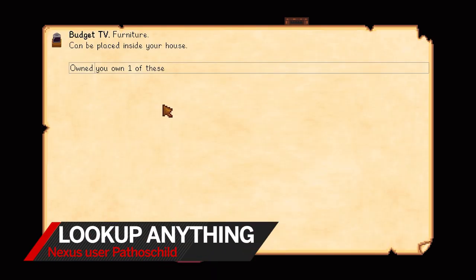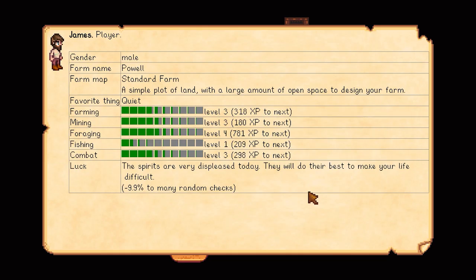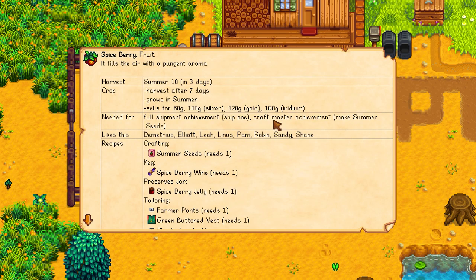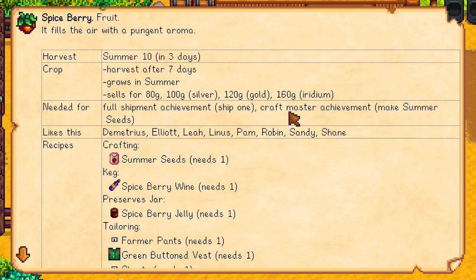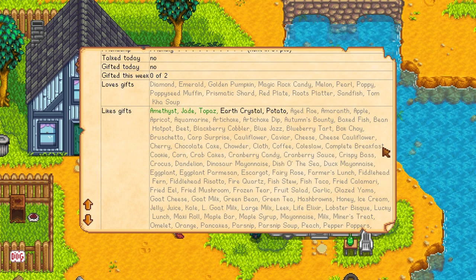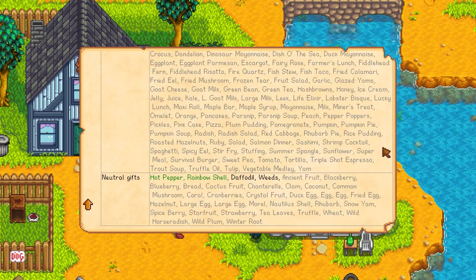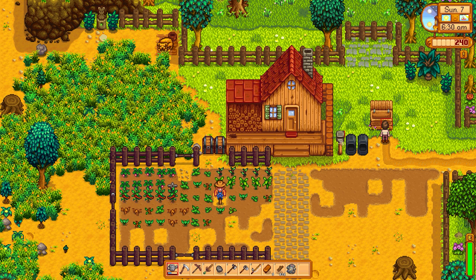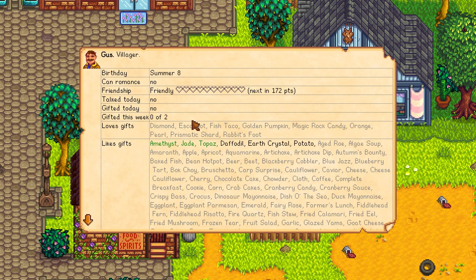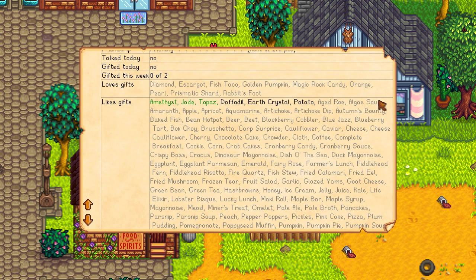Next mod is the Lookup Anything mod. You can hover your mouse over any crop, any tool, any character, press F1, and it will tell you everything about that character or object. For instance, with crops it will tell you how many more days it takes to be fully ripe. With characters, it gives you a list of everything they like and dislike. With enemies, there's an HP bar. It's all those little details that make your life easier instead of opening a browser, finding the wiki, and being like, oh, Leah doesn't actually like oranges that much. It just surfaces the kind of stuff you would Google anyway.